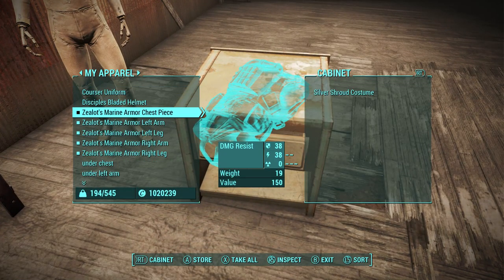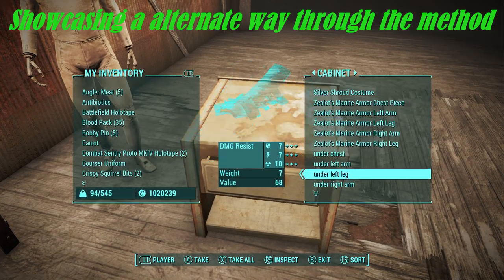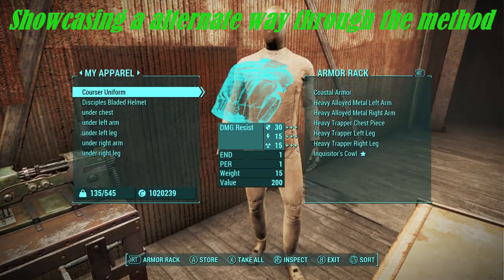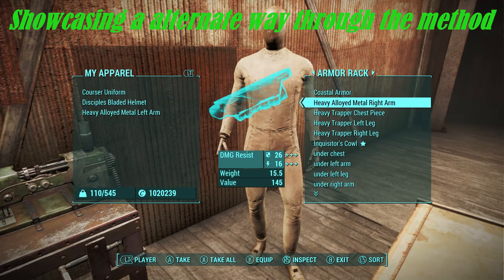If you've done the underwear technique correctly and your chosen armor type does not match the underwear's type, then this technique should work. If it doesn't, use a different container or try a different outfit, or just redo the technique again.